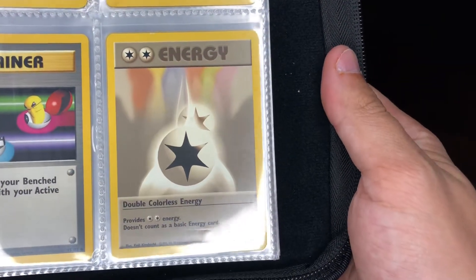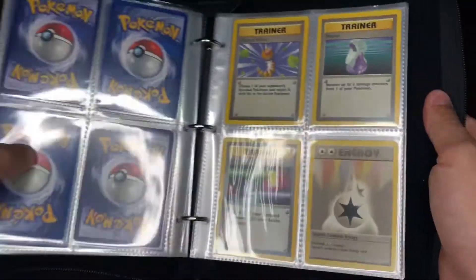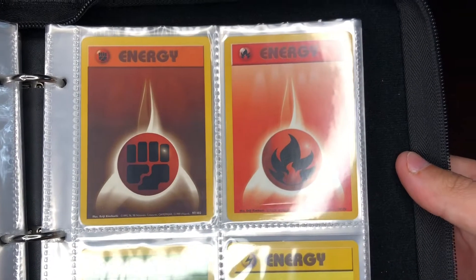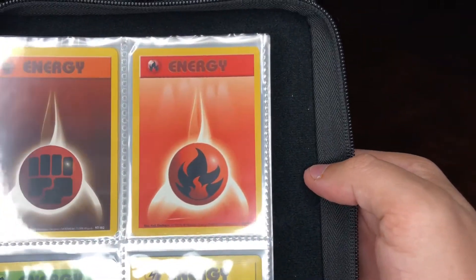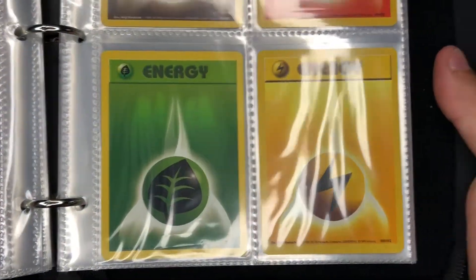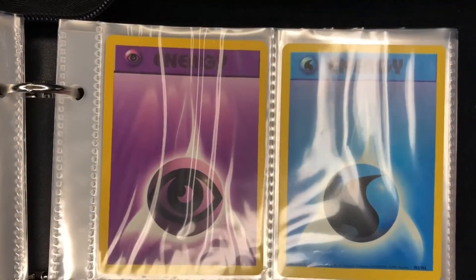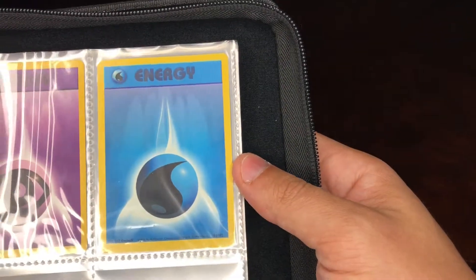Now we're getting into the energy cards — we got the Double Colorless Energy, we got the Fighting Energy, Fire Energy, Leaf Energy, Electric Energy, and then we're ending things off with the Psychic and the Water Energy.